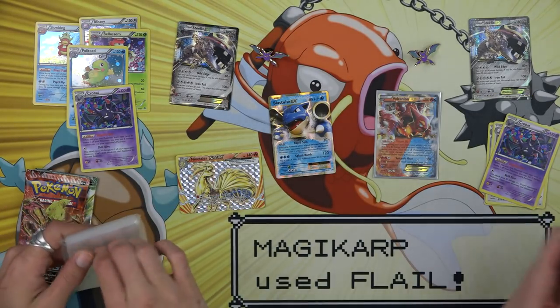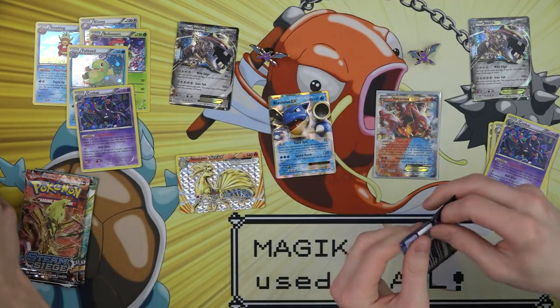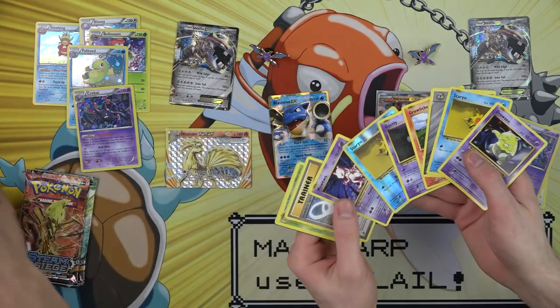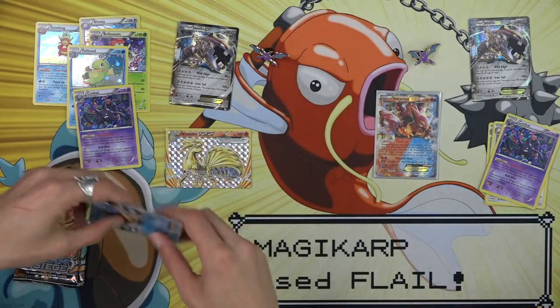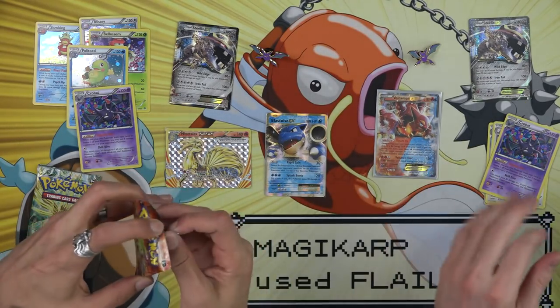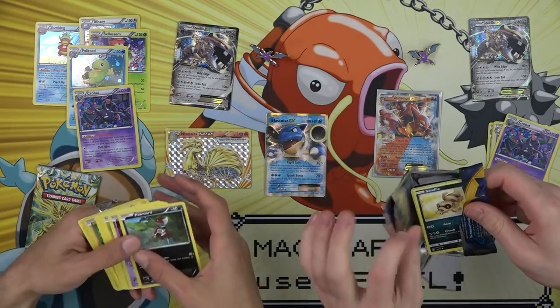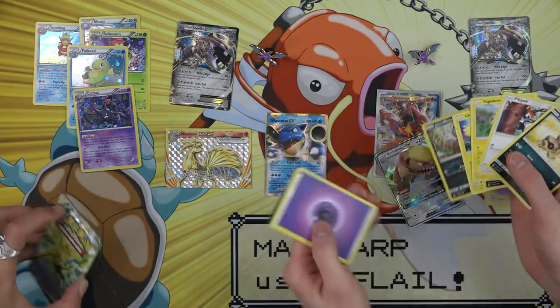I ordered Amazon Prime sleeves about a week ago and they still haven't shipped yet, so I'm gonna go ahead and yell at them for a little while. I put it in one of the sleeves we were using before. Those sleeves are terrible — I mean, they get the job done. Shiftry. I got a Gumshoe.